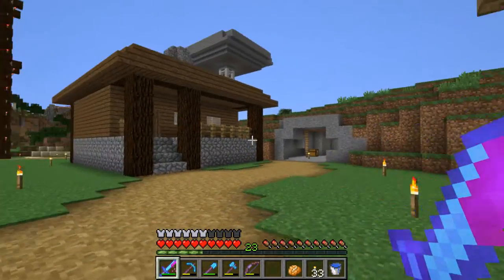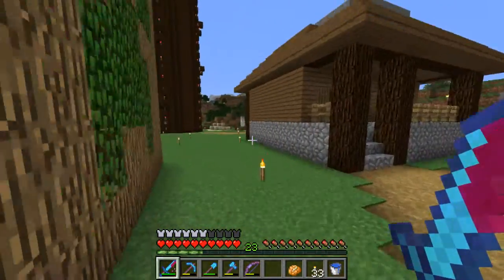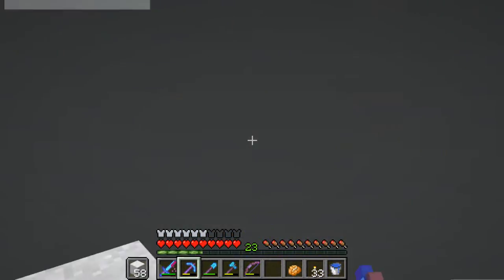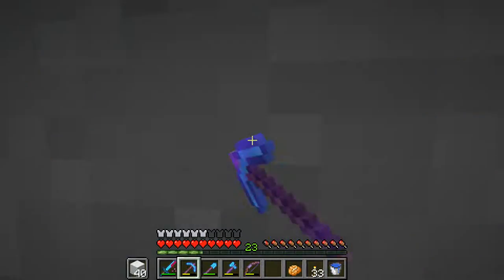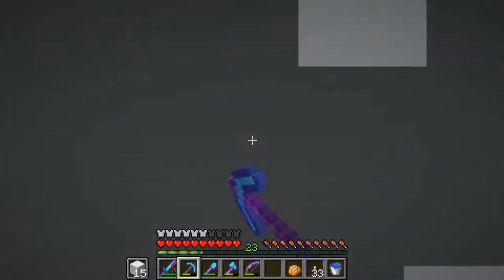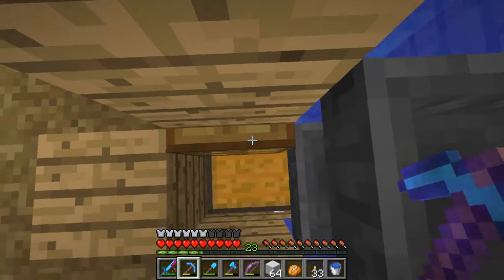Welcome back to another episode of Minecraft. First thing to show you is this small concrete powder converter — you stand here and it automatically picks up the concrete powder for you so it doesn't go flying everywhere, then puts it in the chest. It's not fully automatic; you need to put the concrete powder in your inventory. You can't use different colors at once, but with a single color and a dispenser it works fine.